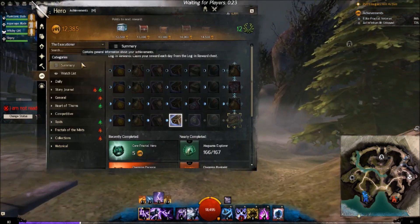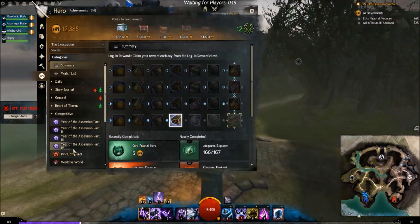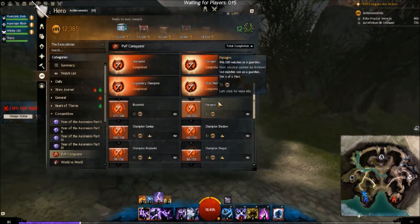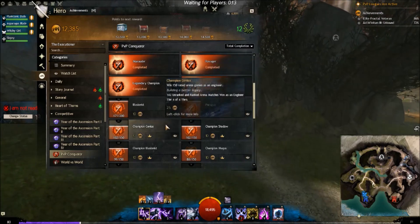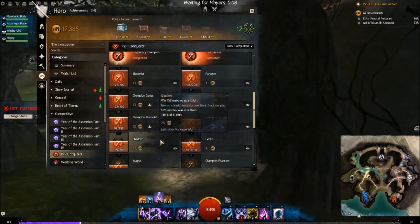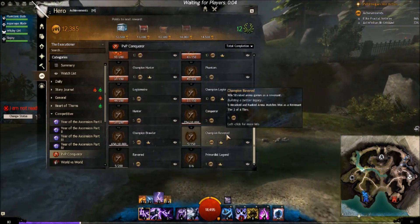I've been doing pretty well in ranked — I've got the Champion Paragon title, 150 wins as a Guardian, competitive PvP Conqueror. I almost have the Engineer, Thief, and Mesmer titles too, they're all at about 100. My least played is Warrior — I've actually won more games as a Ranger than a Warrior, and I pretty much rarely play Ranger.